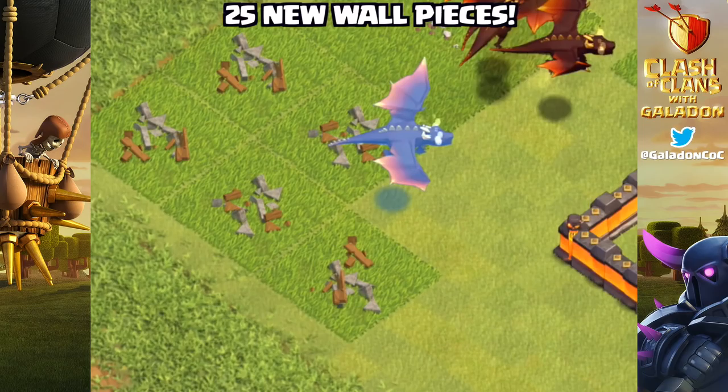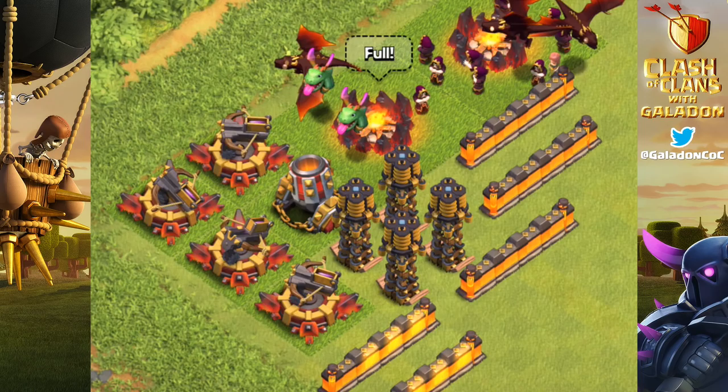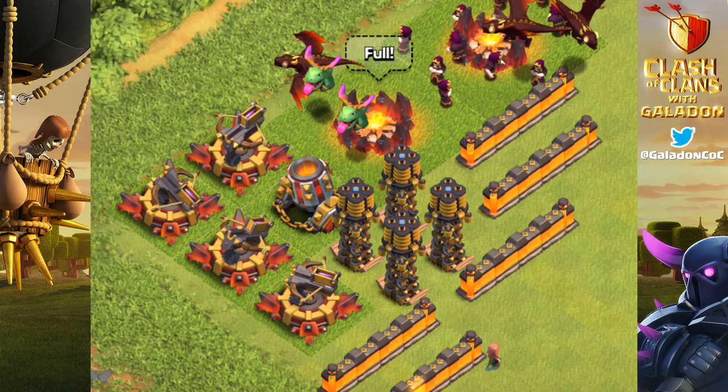And one more balancing change: we will see the addition of 25 more wall pieces — 25 new wall pieces to make that big base bigger and stronger. But Galadon, that seems so perfectly balanced, everything in complete harmony — this is amazing. Well, maybe it's too early to tell, but it is a lot of changes. There's definitely a lot coming to this next update, and there's more — this is just the beginning.